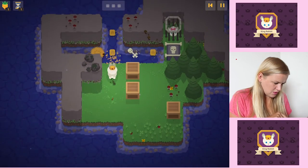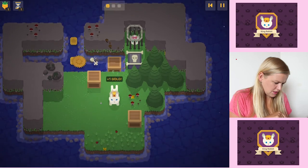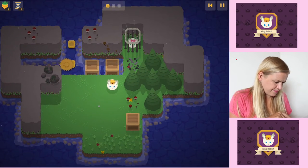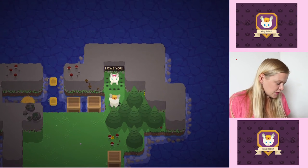Let's collect that, and then we'll collect the key. How are we going to get to those ones — I've done this wrong, can't get to them. I only got one. Got it.